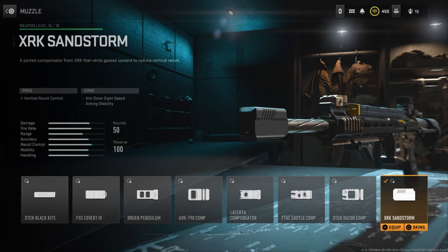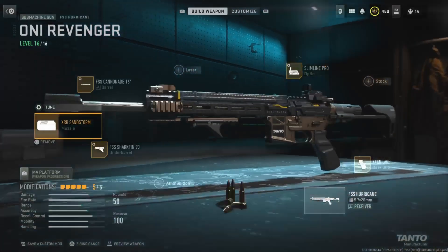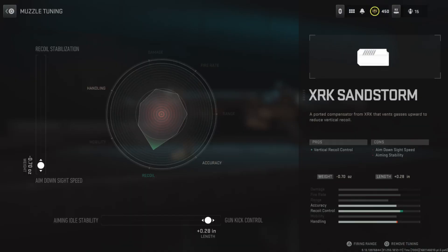Moving on to the muzzle, I'm running the XRK Sandstorm. Now this only improves vertical recoil control, but honestly the vertical recoil is definitely the more noticeable one. Horizontal is obviously a thing, but it's less noticeable. For the tuning, the left slider is at negative 0.70 and the bottom slider is at positive 0.228.